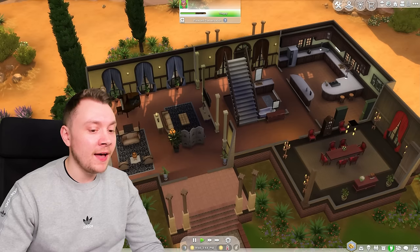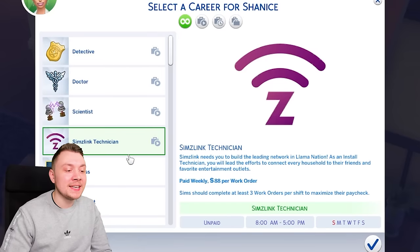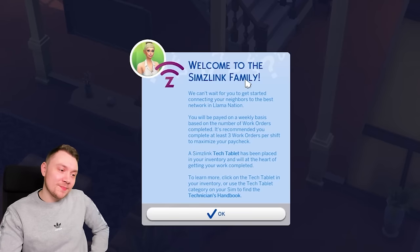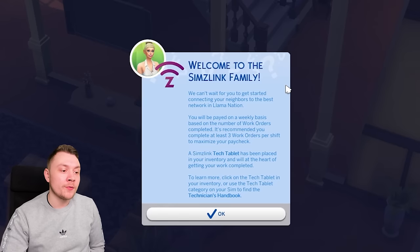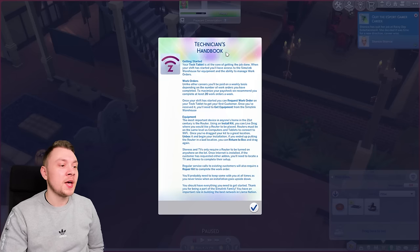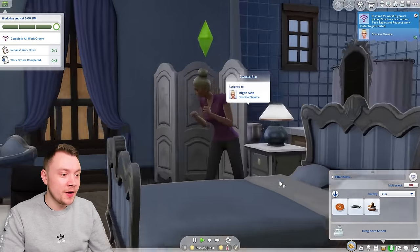Something incredible about this mod is that we have a Sims Link technician live career. It's literally a live career. 'Welcome to the Sims Link family' — it's like one of those toxic jobs where 'we're like a family here.' You get paid on a weekly basis depending on the number of work orders you've completed — it feels like one of those pyramid scheme kind of things. We've got a Sims Link tech tablet and can click on it for our handbook and tutorial.